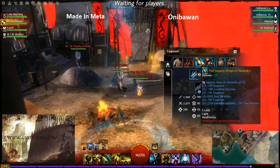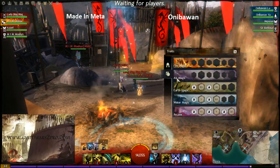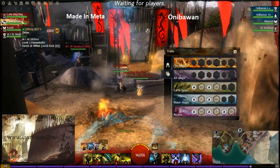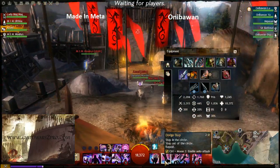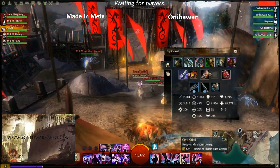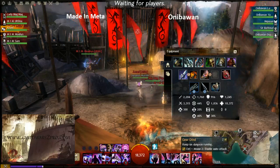Popping next to the meta ultima is a support elementalist with cleric, emerald, and melandro runes. He went 20 into earth — he wants to give his team stability. The rest is pretty much bunker-ish stuff. We have a mesmer with the best utility skills he can have, because portal and illusion of life are not that good. You need Jar of Winds, inventory shuffle.